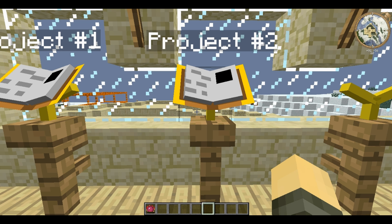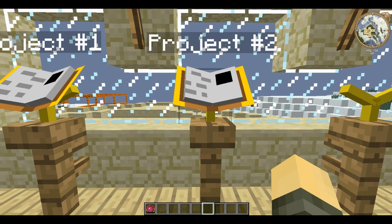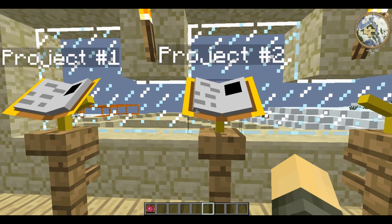FoundCraft adds some special mini dungeons to the game. They're a little 3x3 square of either cobblestone or mossy cobblestone, and they have a little chest in the middle - just like a dungeon chest.